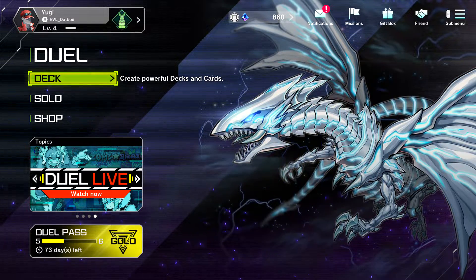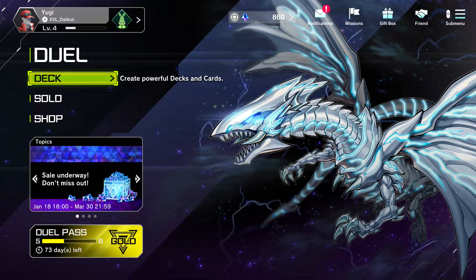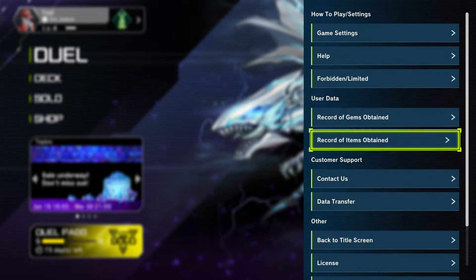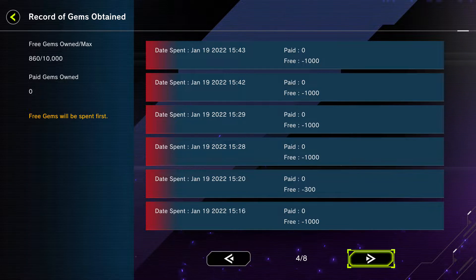Hey guys, it's your boy dat boy and I just want to show you real quick how to get a bunch of gems absolutely free. This is a little exploit or whatever, so watch. Let me show you my gem record — look, all these are free, zero paid, zero paid. I got eight pages of them.